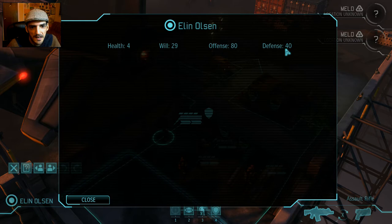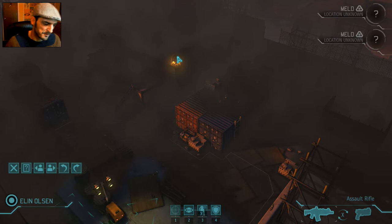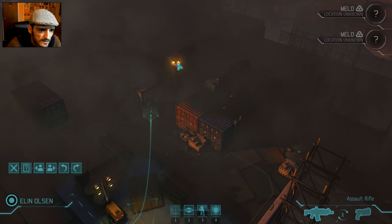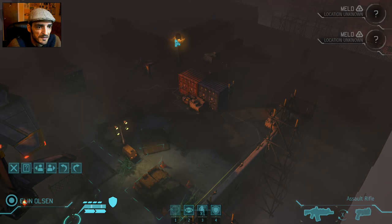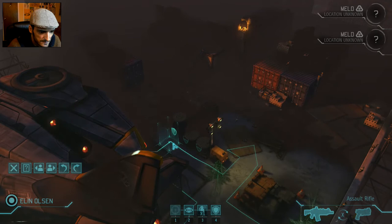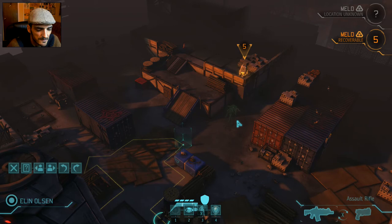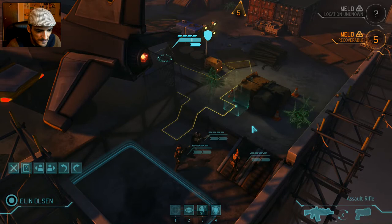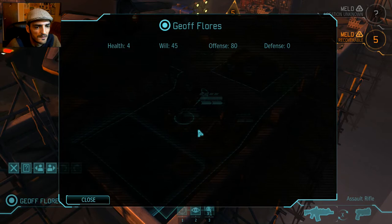We see a meld container — this alien substance we have to collect. It's turn-based and expires, so it makes you move fast, which isn't ideal early on. We'll move here to full cover and check the timer. We have five turns to get to it — that's possible. Jeff Flores also looks really good. So far, two really strong soldiers.